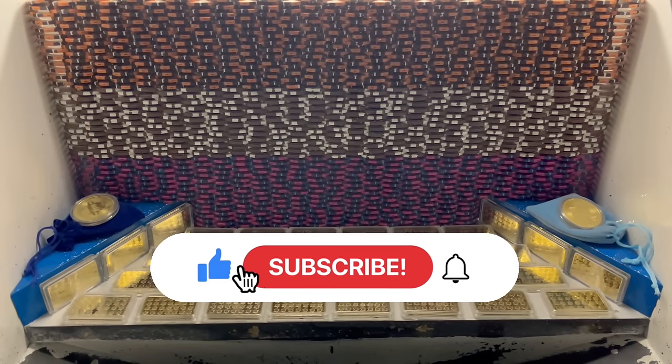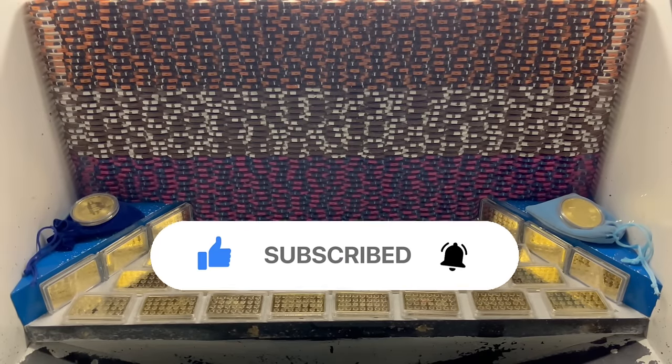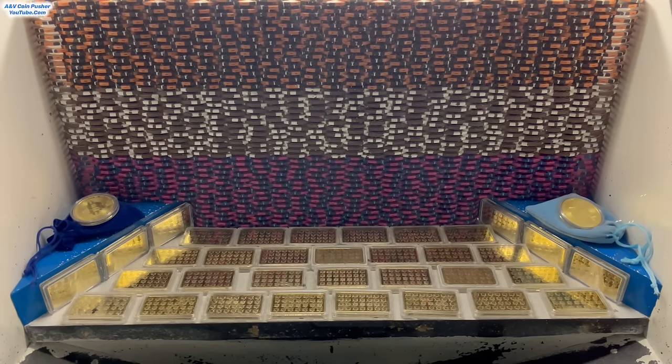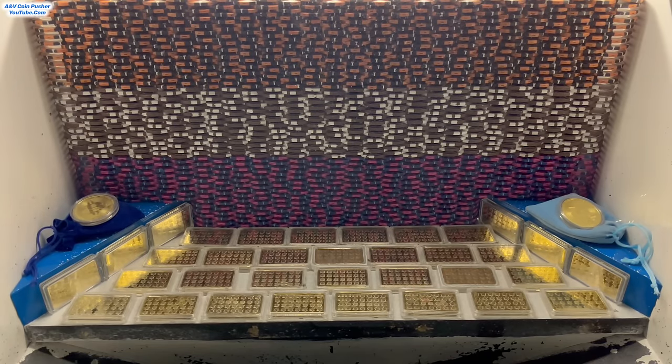What's going on everybody? I'm back with another high-risk CoinPusher video. In today's video we're going to be doing a $10 million buy-in. They gave us 5,000 quarters to get started today. This game is going to be pretty difficult — as you can see there's no quarters on the play field up front, and there's also no quarters back there on the moving platform. So that's probably why they gave us 5,000 quarters, because we're going to have to fill up the whole entire machine with quarters ourselves.